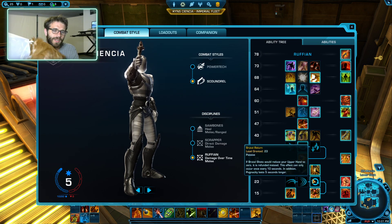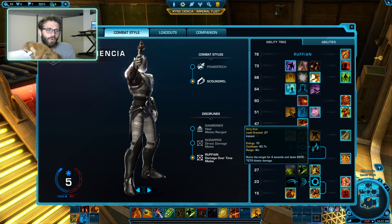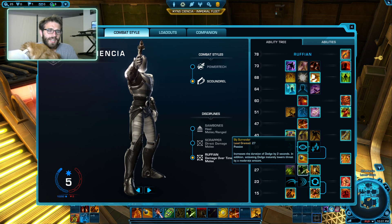For the combat style here, we're going to take Brutal Return. It's going to give you a whole bunch more Brutal Shots, which are very, very nice. For point 27, in PvP take Dirty Kick, and then in PvE take Sly Surrender for the Threat Drop.